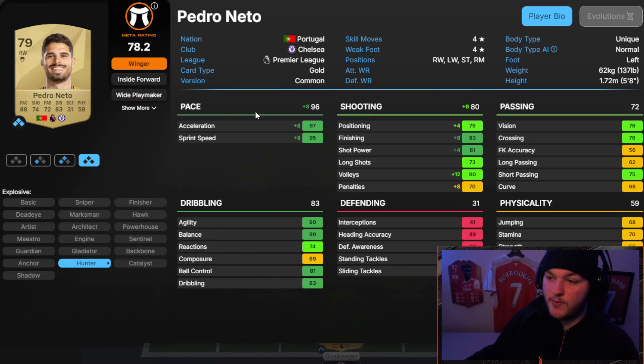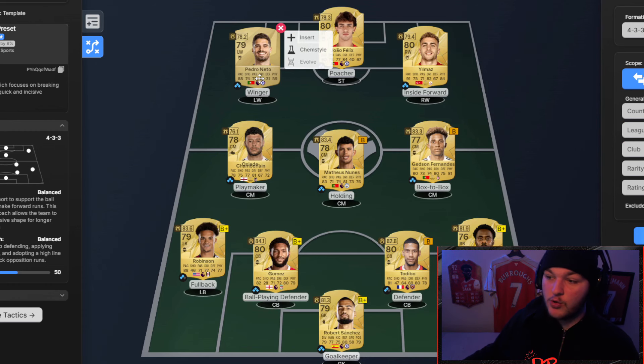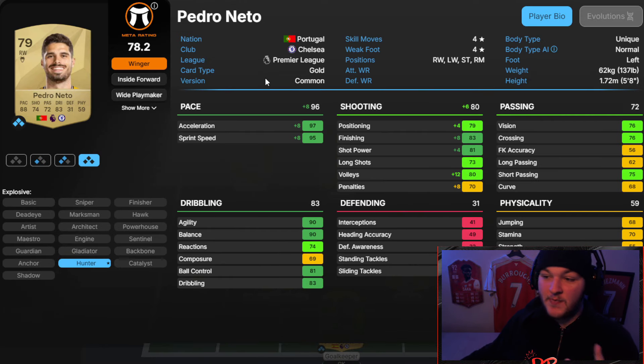Pedro Neto on the left will basically be nothing — very cheap — but what really caught my attention is 90 agility and 90 balance as a base card. A Hunter chem style puts him to 96 pace and 80 shooting, and suddenly it's looking like a really nice card. Being a gold common he can also play as a right wing. He might be a little more expensive than 1-2k but I can't see him being too much. Four star four star, amazing alt positions, amazing dribbling, great links with Chelsea, Portugal, and Premier League — this is going to be a fantastic card to start FC25 and gives you lots of versatility in squad building.